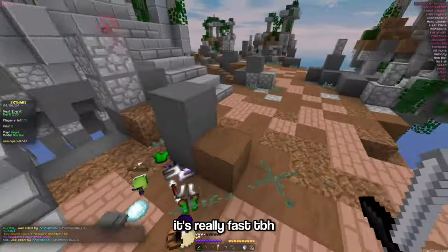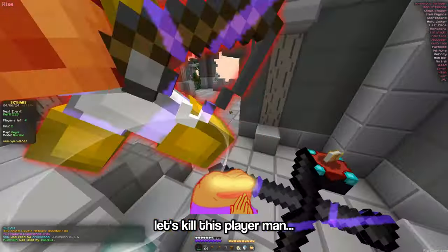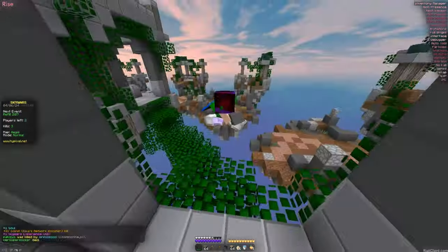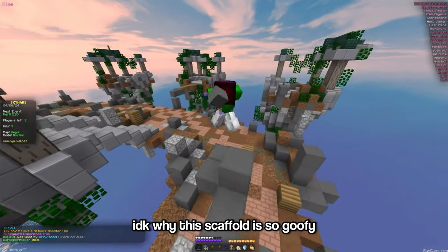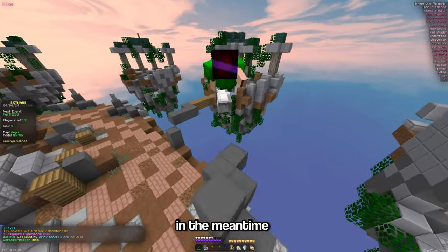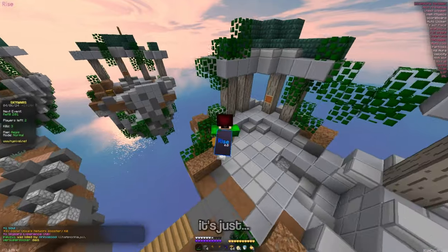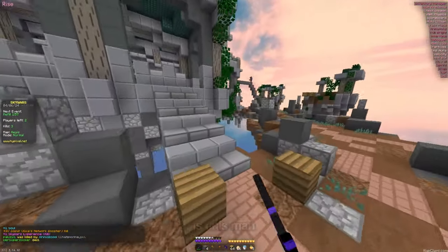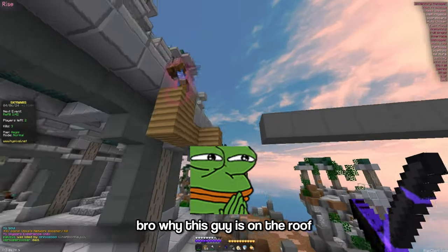It's really fast to run at skillless players. I don't know why this scaffold is so goofy, but in the meantime it's fast and plugless. It's just really weird to look at in third person — like what the heck is this? And why is this case on the roof?